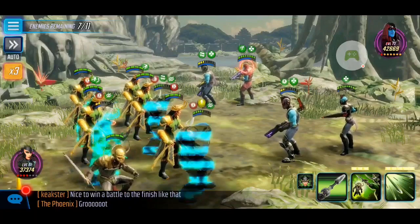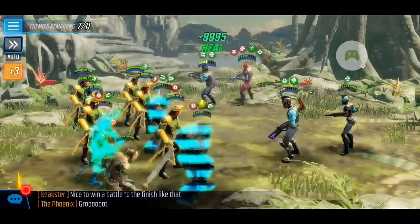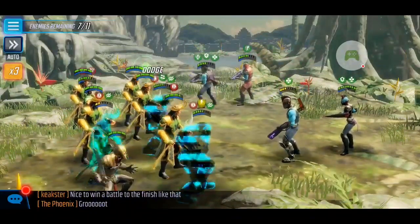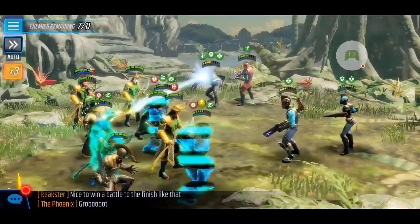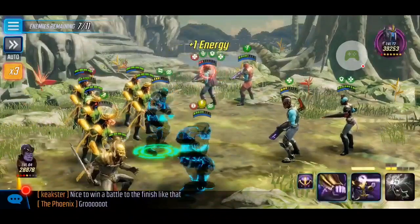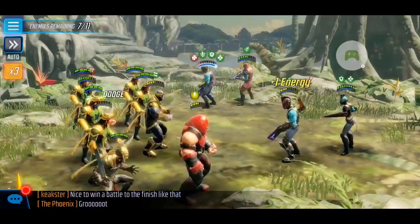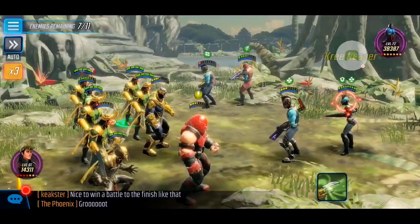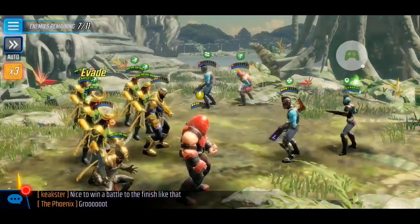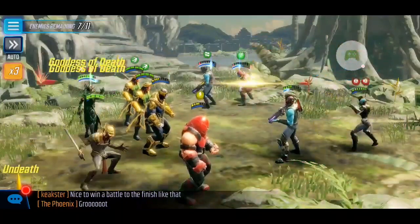Mordo is down unfortunately, but we still have Loki and Hela, and that greatly increases their survivability. I try not to use Hela's ultimate here in these situations — when you want to spread a negative, you don't want to just use it to cast damage. You want to utilize it in optimal situations. In this case, no negatives to spread, so I conservatively use that ultimate when the time is right. I don't want to kill the guard before his taunt is over, so I can weaken everyone else around them.